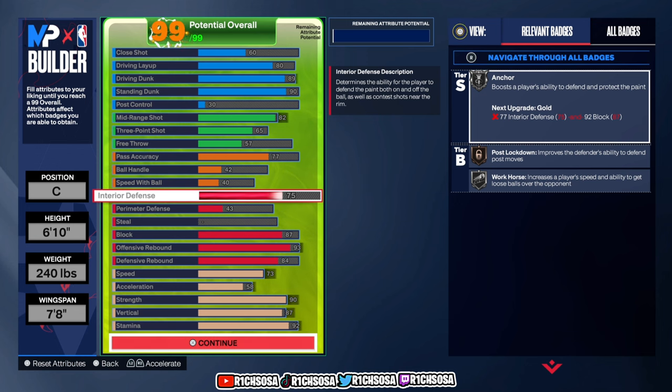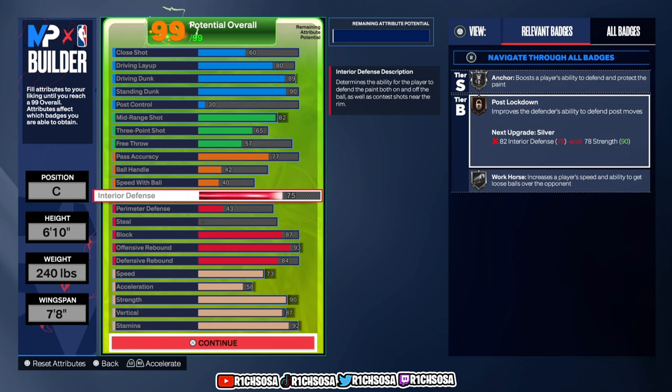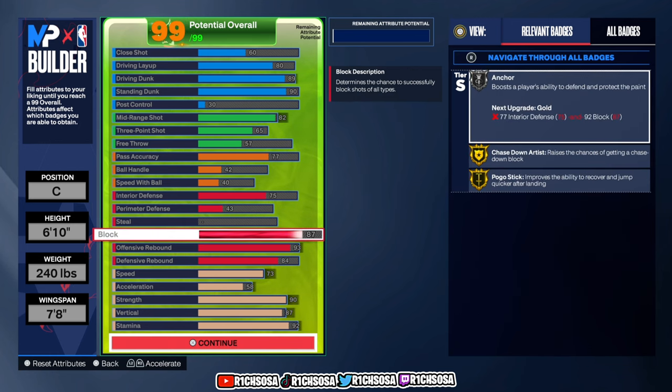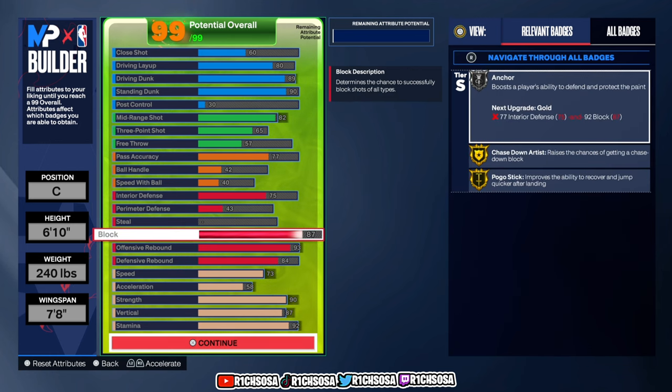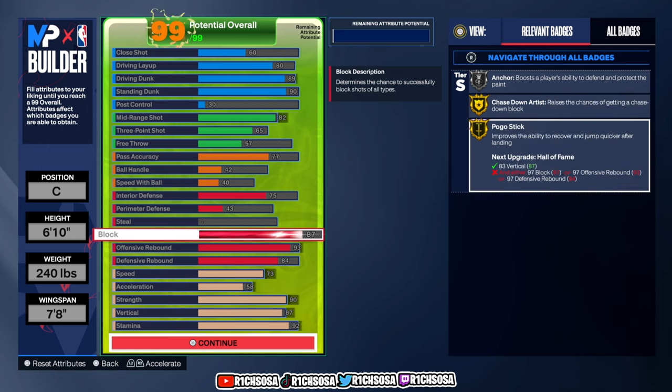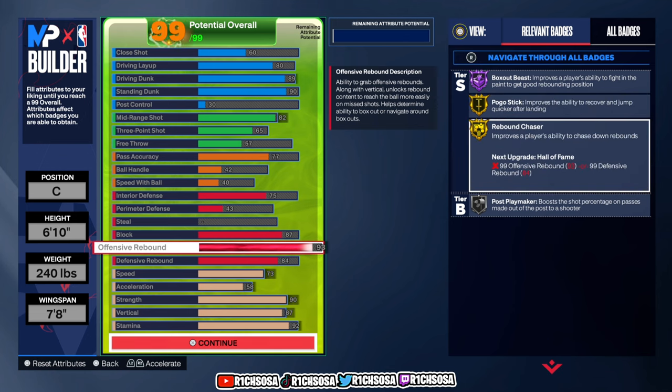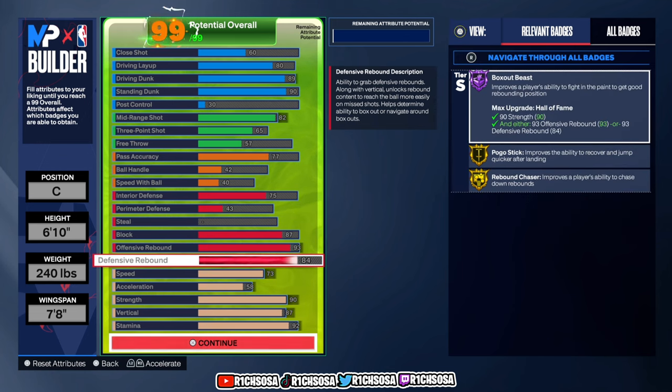Now let's get started with the juicy stuff. We get Silver Anchor, Workhorse with Bronze Post Lockdown. For the block we get Anchor again, Gold Chaser, and Artist with Hustle Stick. For the offensive end: Hall of Fame Box Out Beast, Rebound Chaser, Silver Post Playmaker. This is what we're going to be looking like for today's build.